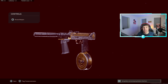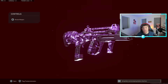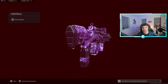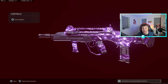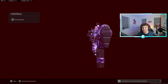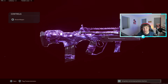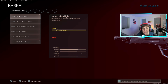Next up, the FFAR — an extremely good assault rifle in this game. If you've watched my videos or any other content creator, you've probably seen this gun used more as a close-to-medium range SMG. It performs more like a submachine gun than an assault rifle simply because the fire rate is extremely fast, and it does have quite a bit of vertical recoil, so it shreds up close but not necessarily at long range.